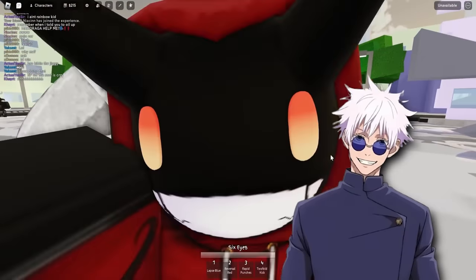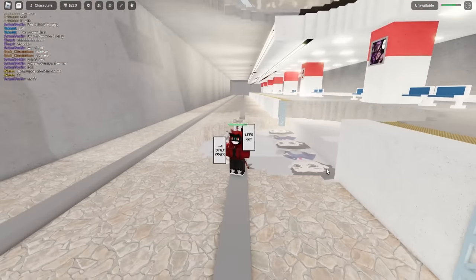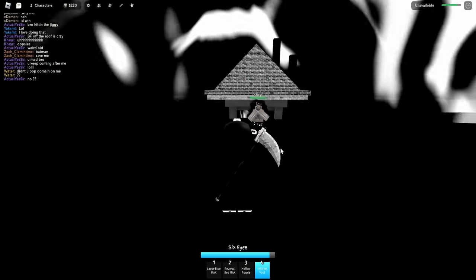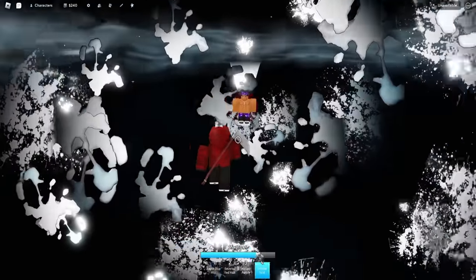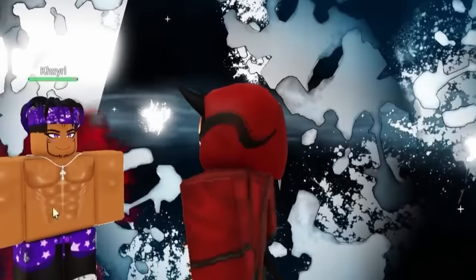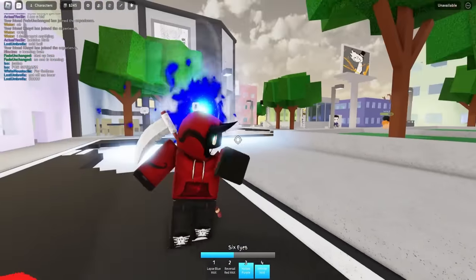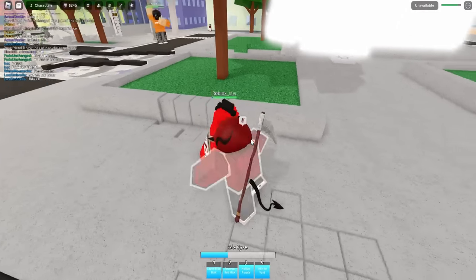Gojo is indeed the strongest sorcerer. With a little bit of the Lapsed Blue — boom, over there. Now we have our ultimate, let's get a little crazy. You're gonna domain expansion? I'm gonna domain expansion. Loading up our Hollow domain — our Infinite Void again. Bro can't do anything. He's thinking too hard, he can't move, he can't even feel his body. Hit him with the Hollow Purple, combine it with the Lapsed Blue, and then shoot in the Reversal Red.